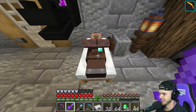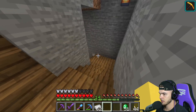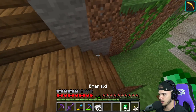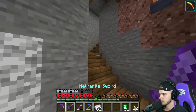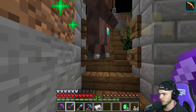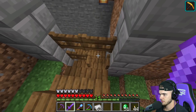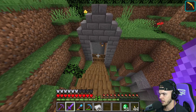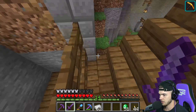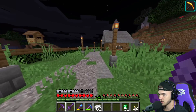Good night, my friend. How did this villager get in here? He's going to die! Go that way — I just saved his life. I have no idea how he got in here; I seriously didn't even think it was possible to escape.